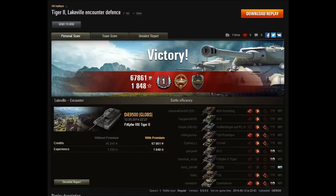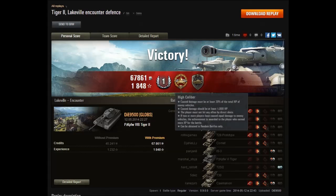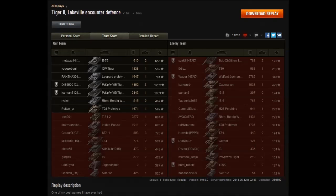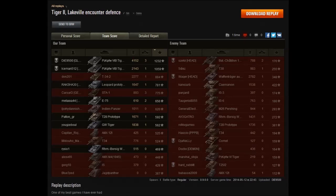Now I'll show you the post-game stats. The Tiger 2 game we just played earned a first class master badge, high kill, Bleed Steel Wall — with only 80mm of side armor, it's pretty hard to get a Steel Wall when side scraping. The frontal armor was pretty bad too, but the side armor is 100mm. I earned 1,848 experience with premium — a very good game. Me and Iceman ended up on top. I did 4,152 damage, 3 kills, and 1,232 base experience. Iceman got 2,143 damage and 1 kill.